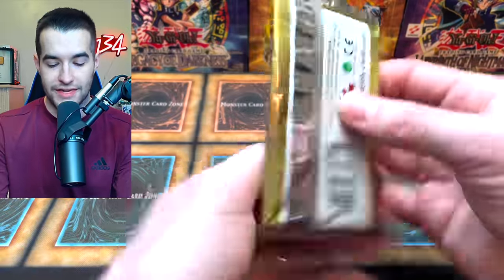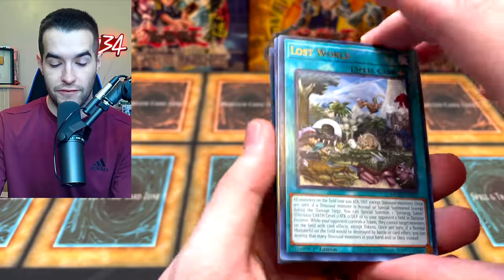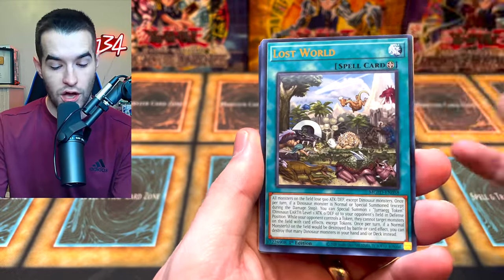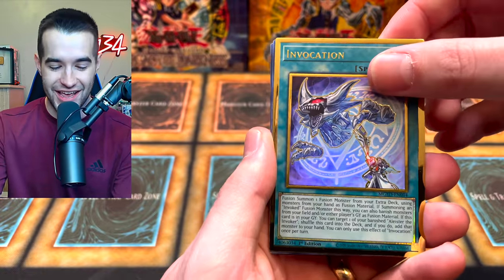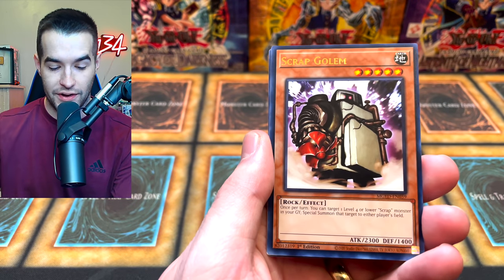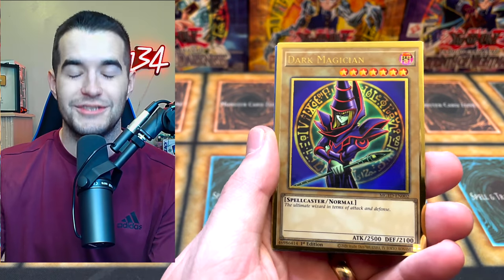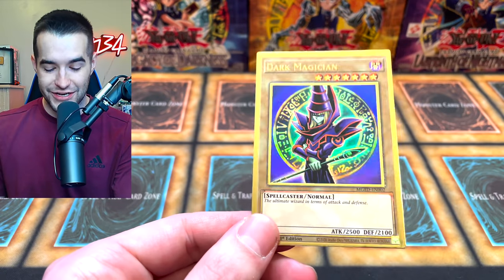Two more packs in the video — we've been killing it so far. I'm hyped up about this video, this has been fun. We've got the Lost World. Lost World. There's another — not a good Dinos. Invocation, my favorite card. We got the Prank Kids Rocket Ride, we got the Scrap Golem — another one. Dark Magician! Just to end it off — the Dark Magician, number two.